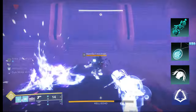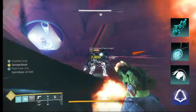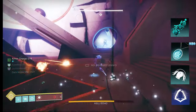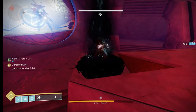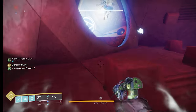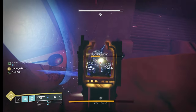You can see how this all synergizes: you're constantly going to be able to go invisible because of Assassin's Cowl when you get melee kills. While you're invisible, you can dodge, get your melee back, and kill another thing. You'll also be getting increased resilience and getting Amplified, which gets your dodge back. All of these things work together.